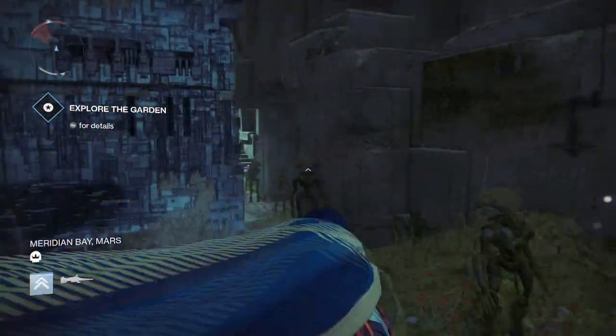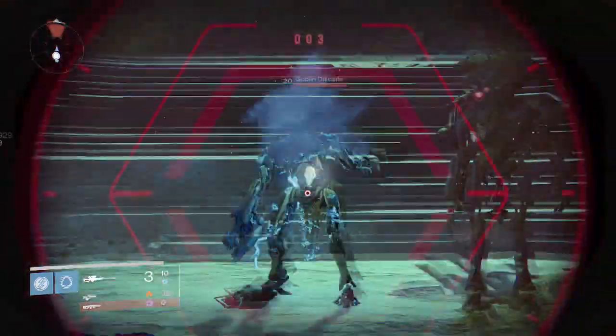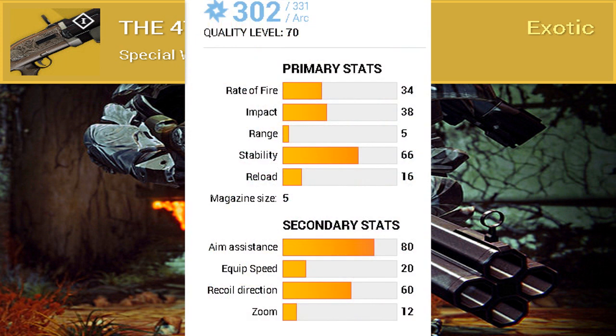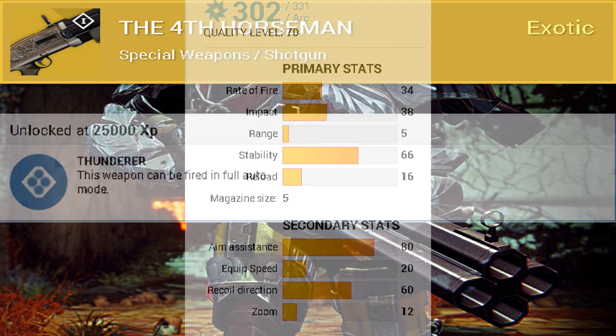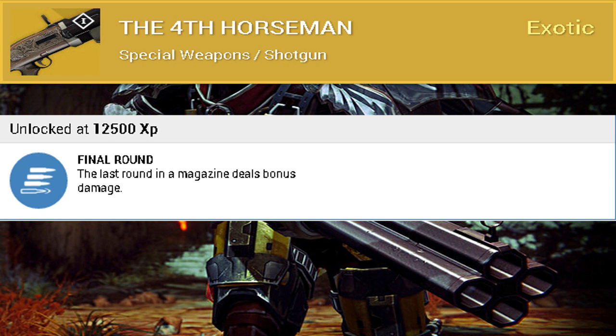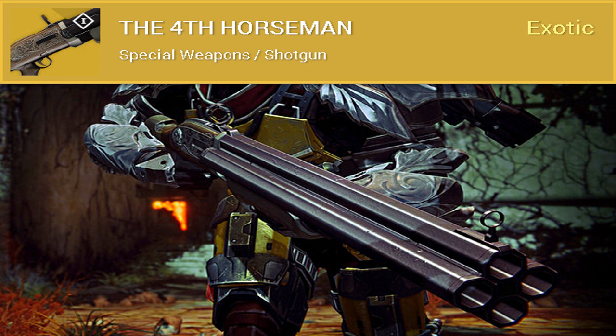The exclusive is a weapon — a shotgun — and it looks absolutely incredible. This new exotic shotgun will be coming to PlayStation in the Dark Below, and overall this shotgun is just insane. It is a special weapon with arc damage and goes up to 331 total attack. This weapon can also be fired in full auto, and it has a perk called Final Round: the last round in a magazine deals bonus damage.